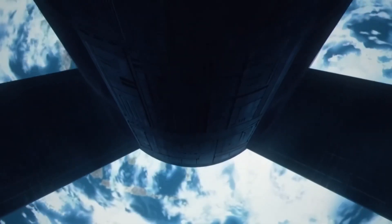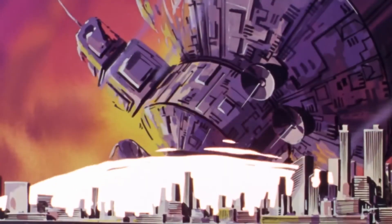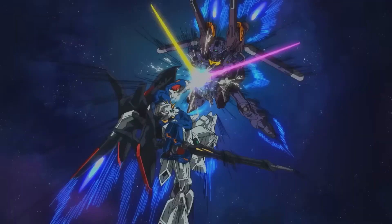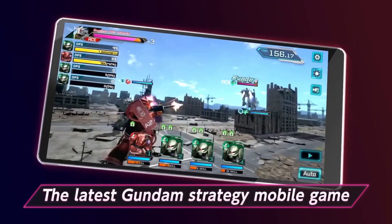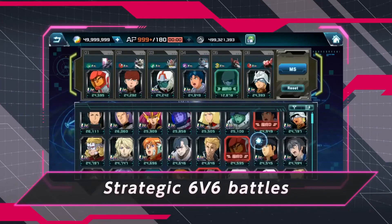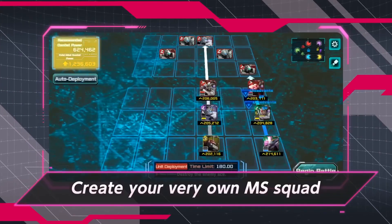Next is the Charged Zaku 2, from Mobile Suit Gundam. It has a single target attack with a modifier of 502% and also has a stun for 7 seconds. It increases movement speed and physical damage by evasion, and also has high power for physical damage. Really good.